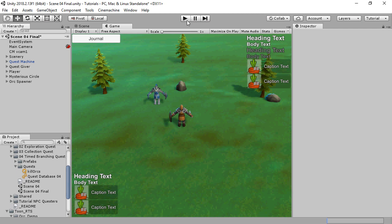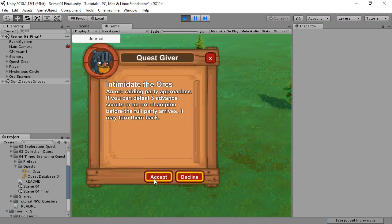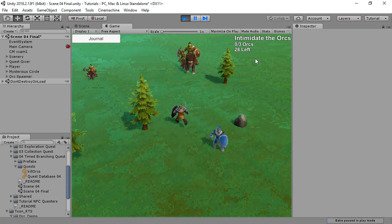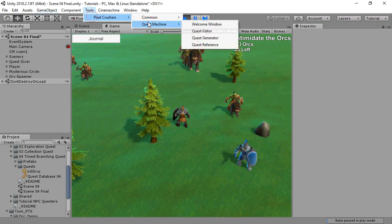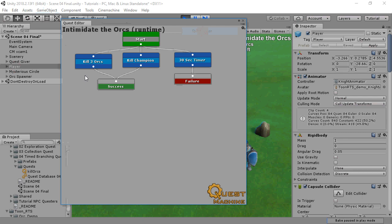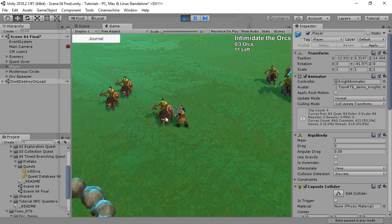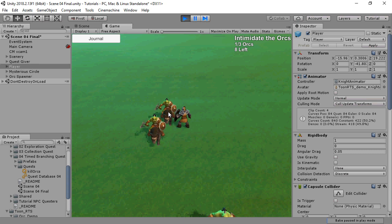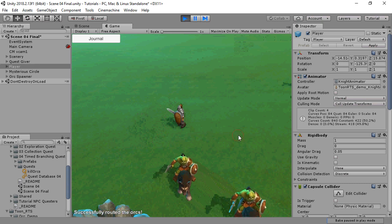This is what it looks like. There's the timer for 30 seconds. The quest also presents the player with two choices: to either kill three orcs or defeat an orc champion. And here we can see that we entered the successful state.